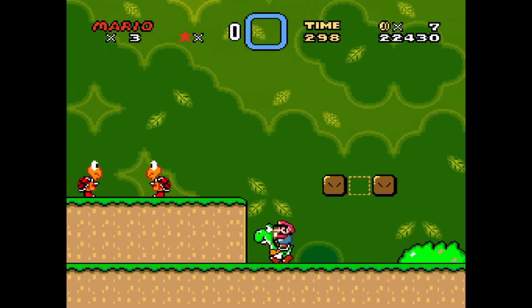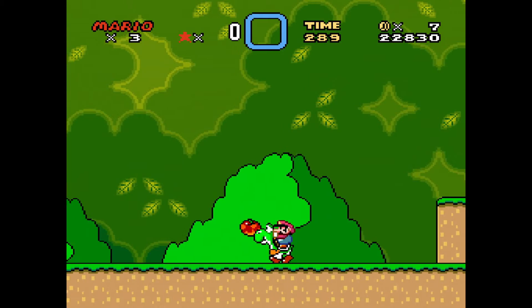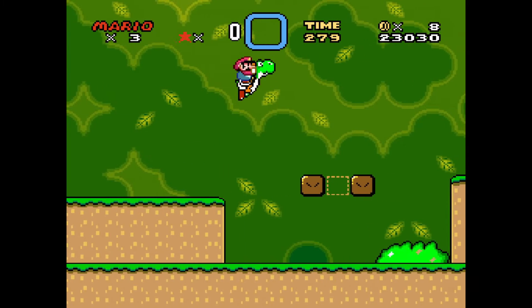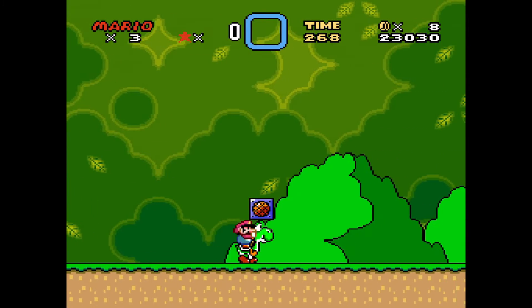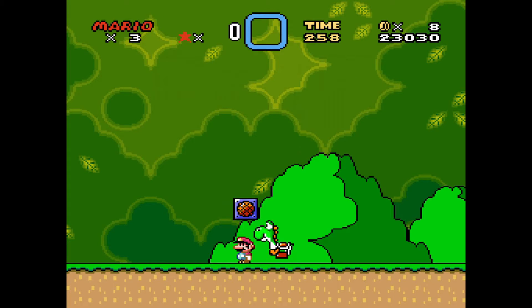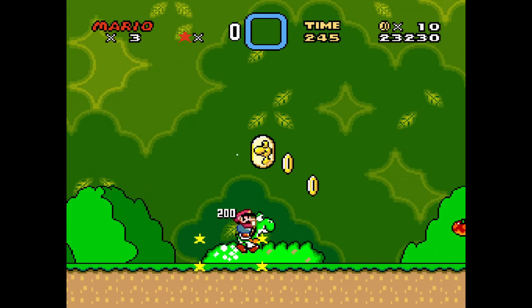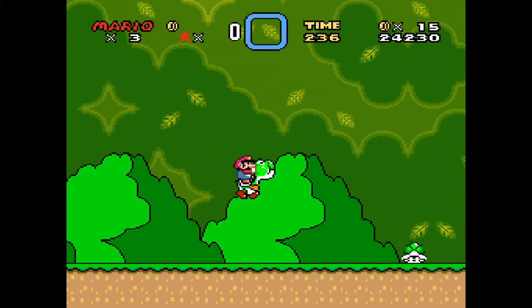Yoshi is also slow - it would get there a lot quicker without him. There are more goombas here, but if Yoshi steps on anything that's harmful to you it instantly gets destroyed and you get the points from that. I also quite noticed how this looks like Super Mario Land color-wise. At the time I thought I wasn't doing it correctly, but now I realized I was doing it correctly and it was giving me the hint.